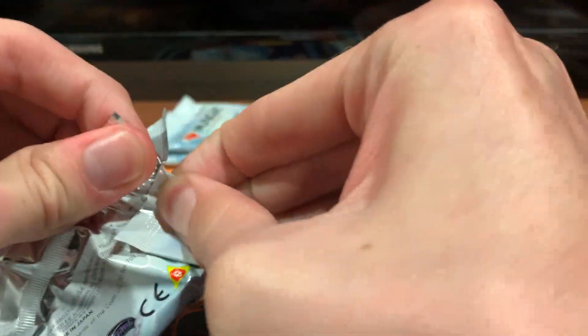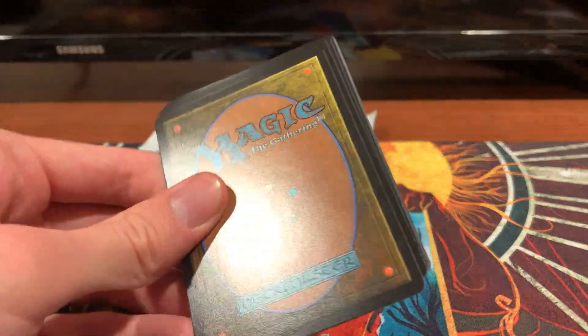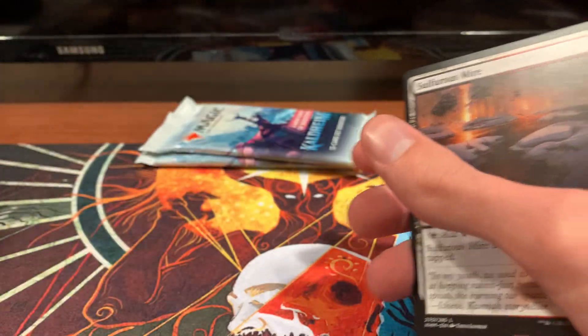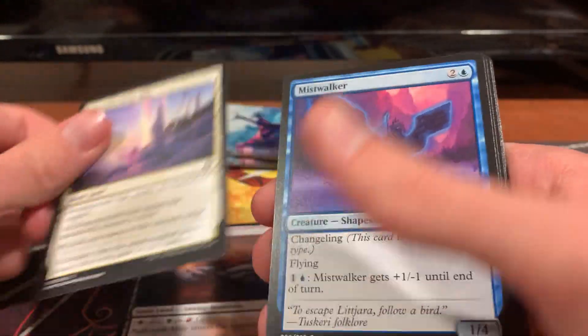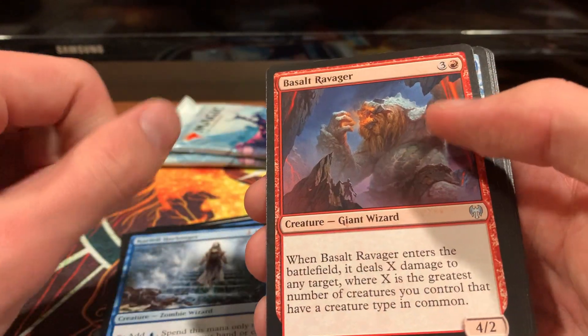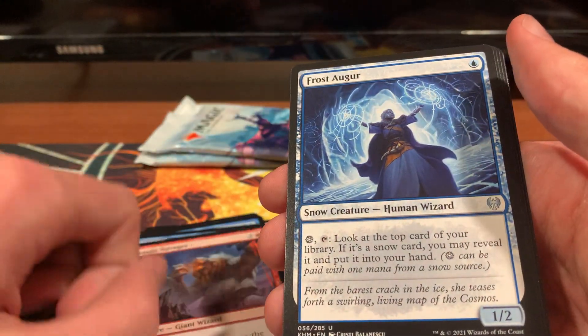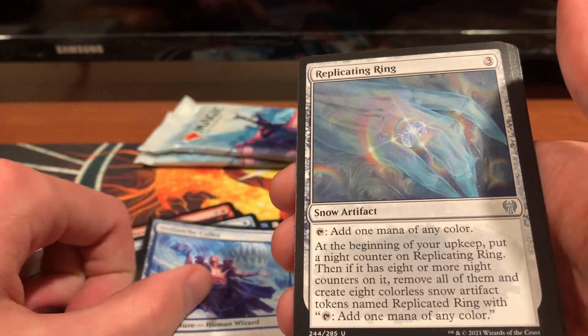I wish my kid actually opened these — my hands are just a little slippy. Alright, first pack. We've got our art card. We've got a Sulphurous Mines, Shimmer Drift Veil, Mistwalker, Depart the Realm, Carfell Harbinger, Basalt Ravager, Frost Augur, Avalanche Collar, Replicating Ring.